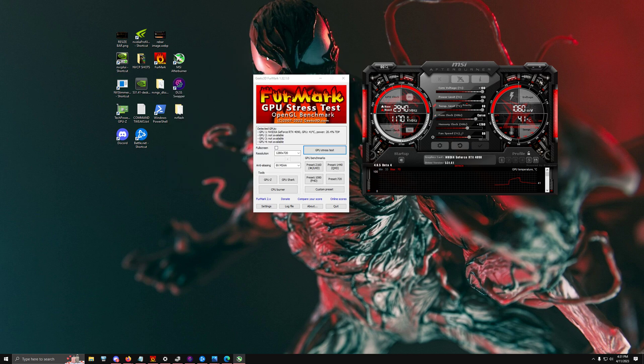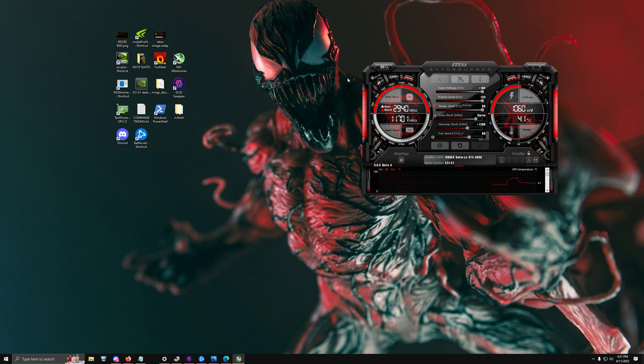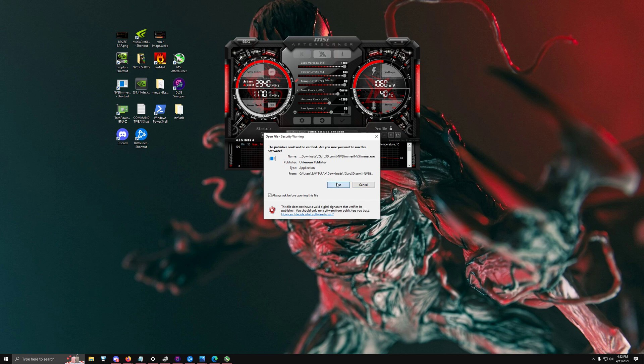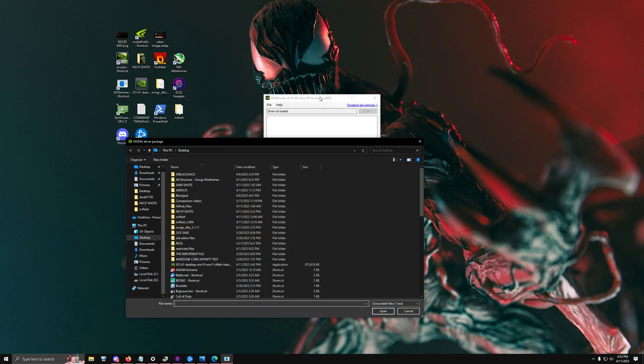The next few tricks focus on debloating and adding certain features. If we go into a software called NVSlimmer, it allows us to modify and debloat the actual Nvidia drivers themselves.